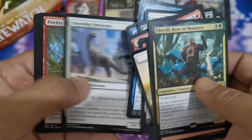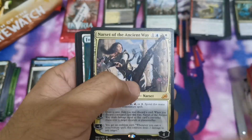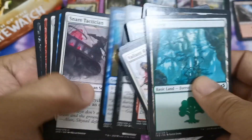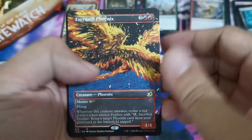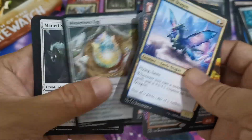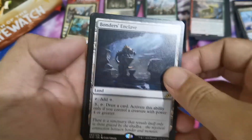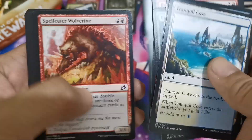We hit our first mythic — Chevill, Bane of Monsters. Then another mythic — Narset of the Ancient Way. We have a showcase Everquill Phoenix, which is still small in value, but we have a Spy Dragon worth one or two bucks. Next up is Evolution Leap — this was quite a five-dollar hit before it was reprinted in Jumpstart. We also have a Crackling Trilobite token.